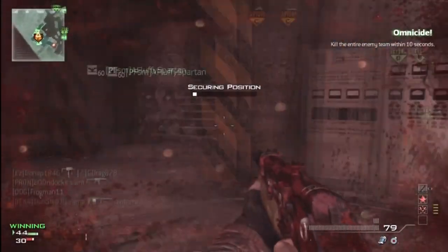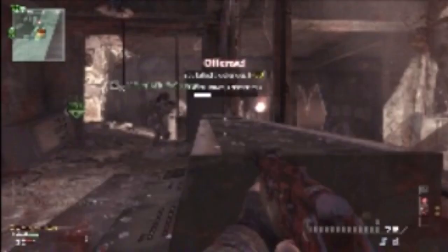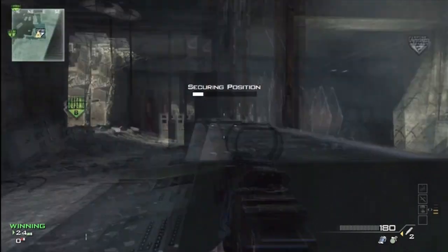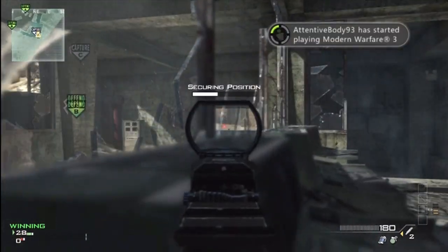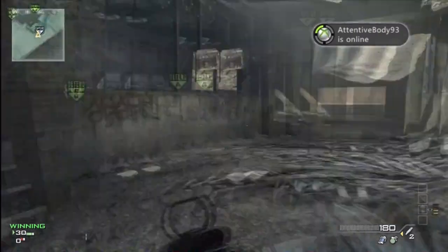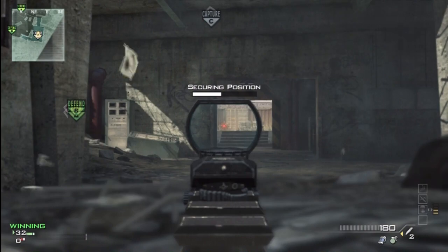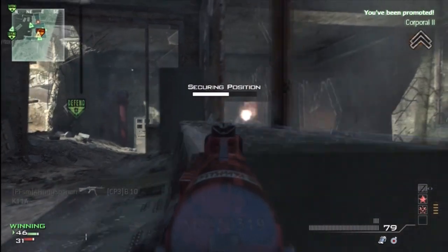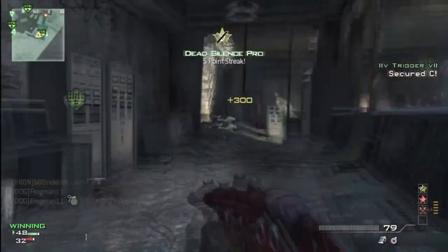C has a couple of nice capture spots. If you have B flag and the other team has A, use this spot because they'll only be coming from that big long hallway by the dome. If the other team has B flag, use that other spot because they'll be coming from B either down the stairs or through the middle, so you have solid protection.